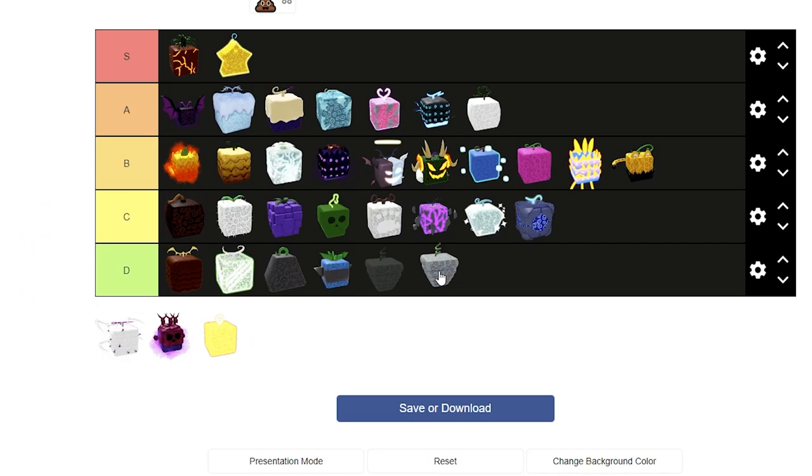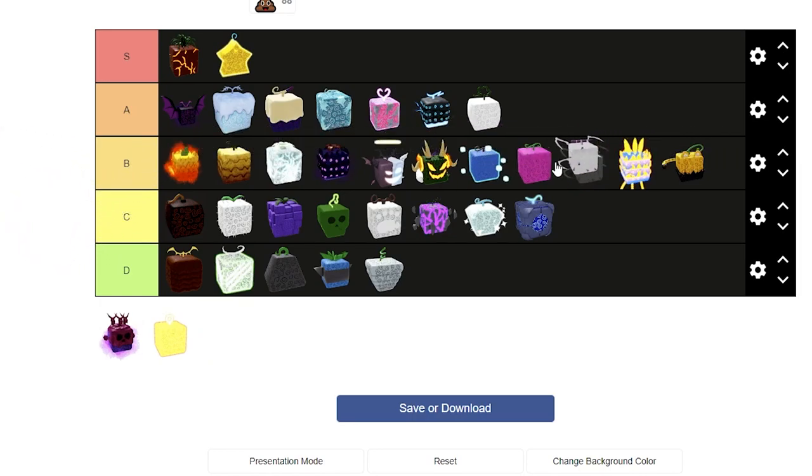Spring Fruit is terrible — D tier. Next, Spider. It used to be called Spring but now it's called Spider Fruit. The Spider Fruit is not a Logia, but can be awakened. The Awakening does a ton of damage, but it's all small hitboxes, so it's not that great for farming especially. I reckon I'll put it right below Control.